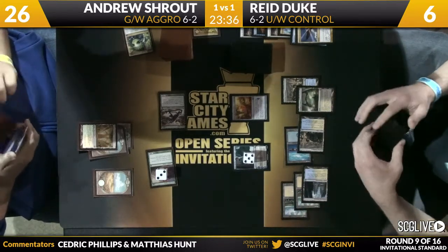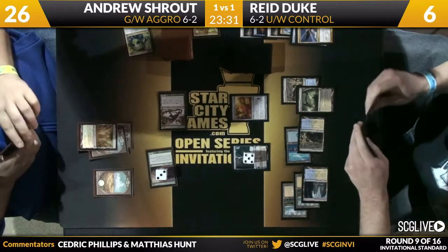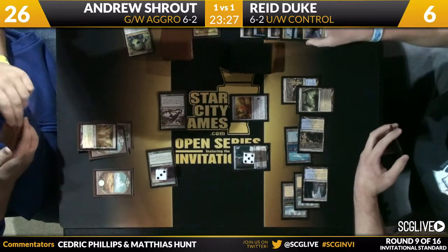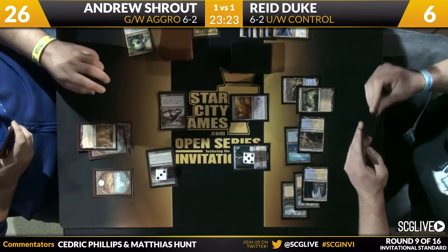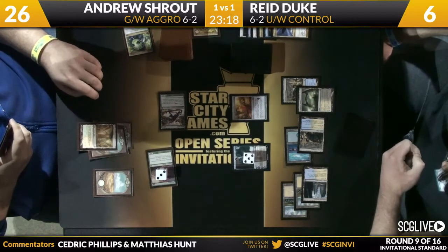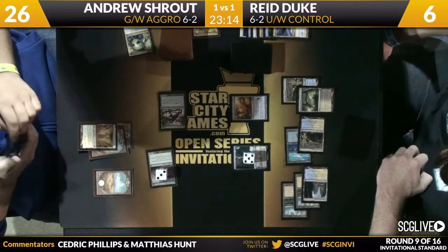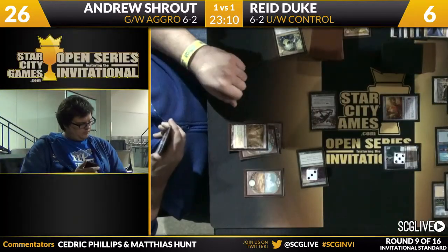This is a really interesting interaction — Jace comes into play, it's going to tick up. Normally Last Breath wouldn't be able to kill that Mistcutter Hydra because it'll get a minus-one minus-one when it attacks. But Last Breath can actually take care of it, and Duke has a Last Breath in hand right now. So that line is scary for him — it means he's dead to Celestia Charm or a flash Boon Satyr. I think he's going to go for that line.